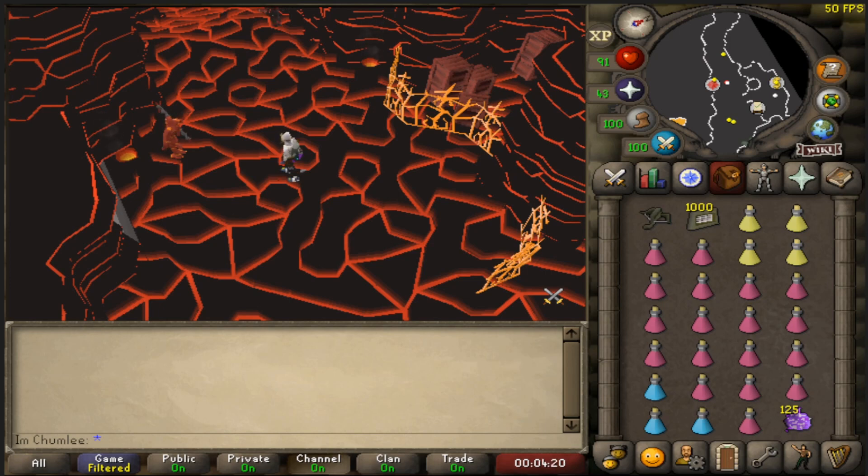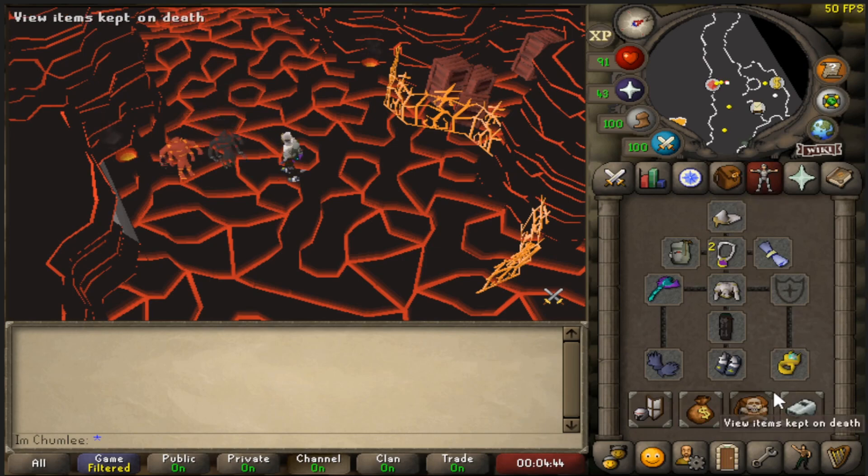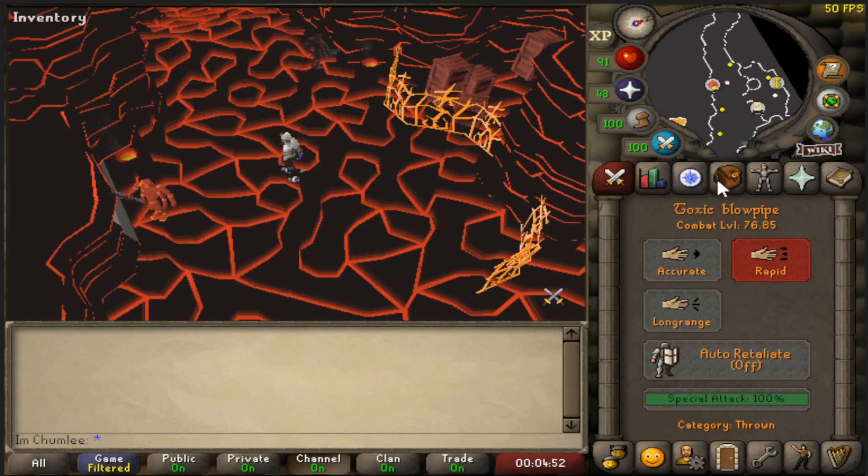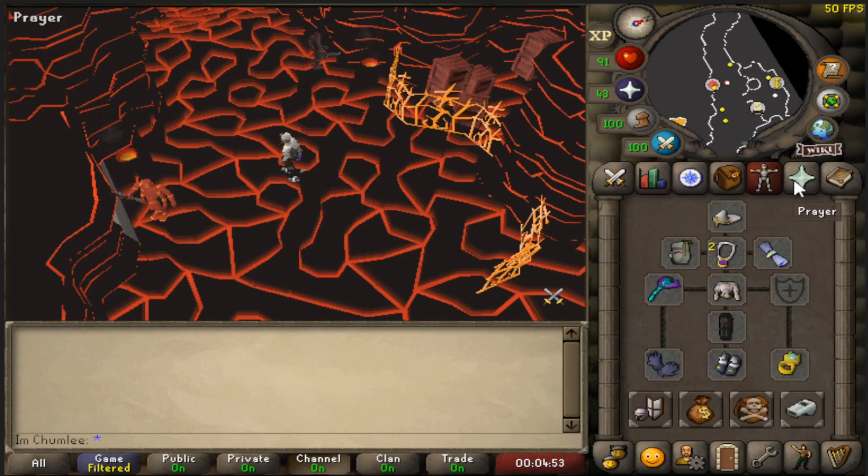We are going to have a wild cave fight on this account. Rule number one: if you don't know the distance, pull out your expo. Rule number two: make sure your overhead prayers are always on. In some instances during the cave fight I take them off because I know this cave very well and I know how to get the bosses and monsters stuck behind walls and objects.